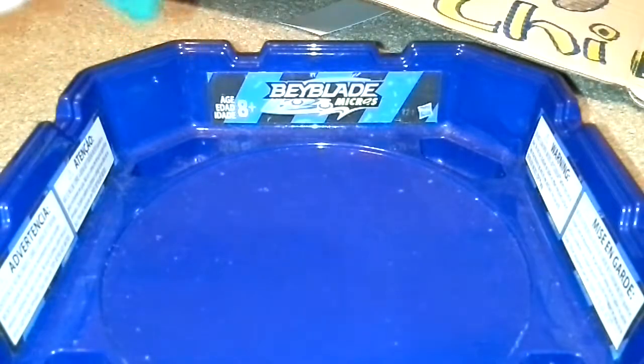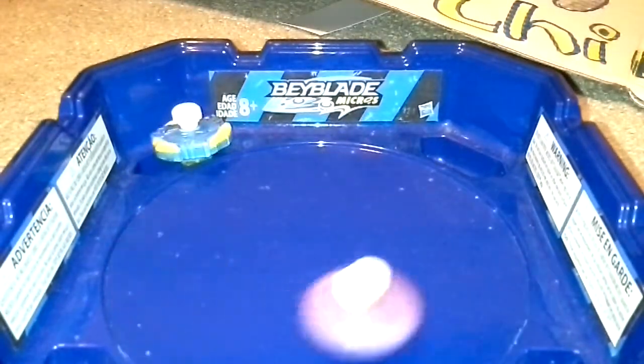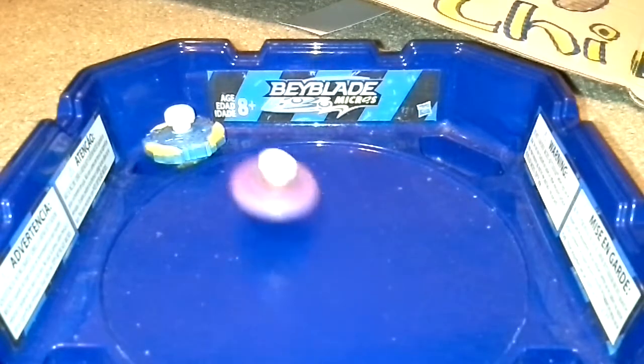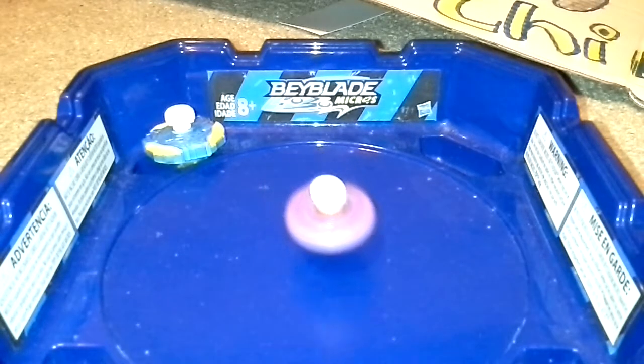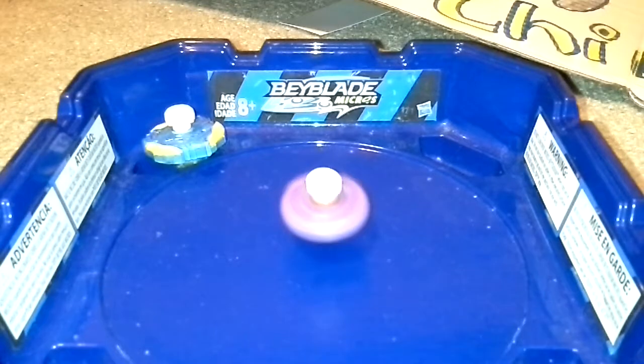The next battle is Wyvern versus Valtryek — Wyvern on the right, Valtryek on the left. Wyvern takes a quick lead without even touching him. Valtryek will be eliminated. The four eliminated are now Unicress, Excalius, Horusuit, and Valtryek. Kerbeus, Spryzen, and Fantas P2 move on along with Wyvern.